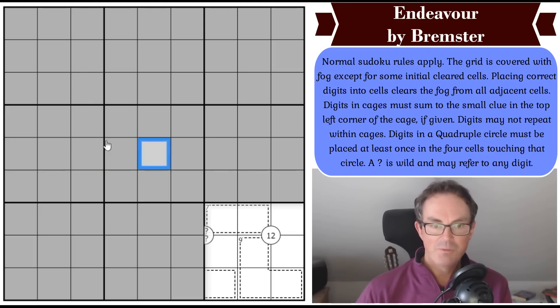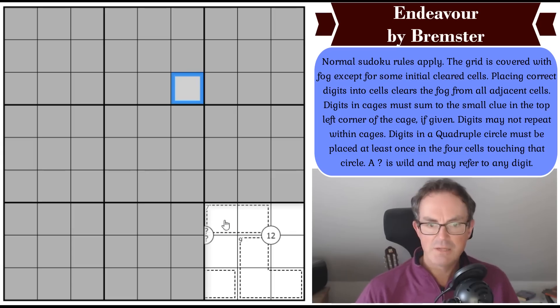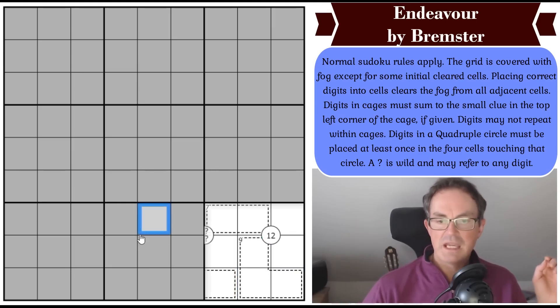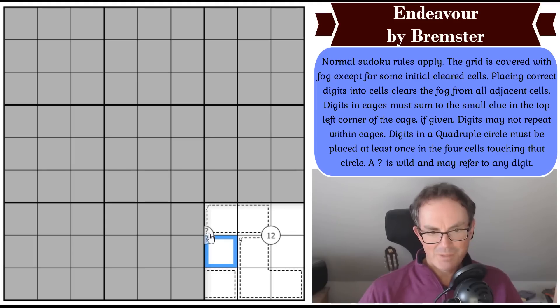Normal Sudoku rules apply — digits one to nine once each in every row, column, and three-by-three box. The grid is covered with fog except for some initial cleared cells. Placing correct digits into cells clears the fog from all adjacent cells. Digits in cages must sum to the number in the top left corner of the cage if given, and digits may not repeat within cages — basically normal Killer Sudoku rules, except some cages in the grid may have no totals. Digits in a quadruple circle must be placed at least once in the four cells touching that circle. A question mark is wild and may refer to any digit.